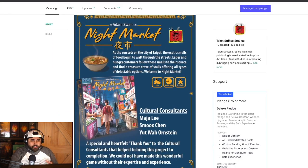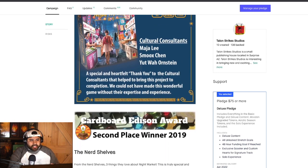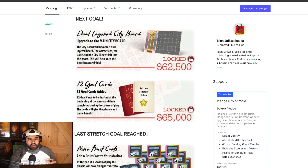Night Market is a worker placement game where you're creating a night market. During the day phase you're trying to collect your resources and dishes to sell to your customers during the night phase. Your customers want specific dishes from specific stalls within your market, so you have to find ways to expand your market. Which customers you're going to attract into your market is going to be very important.